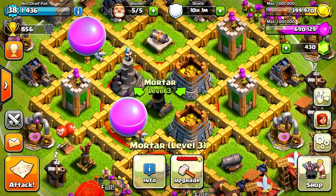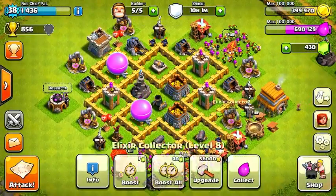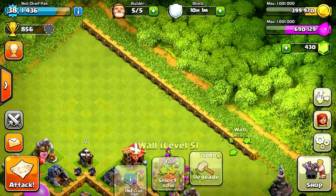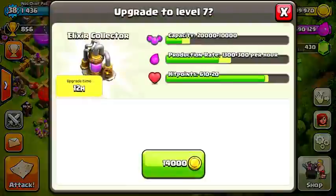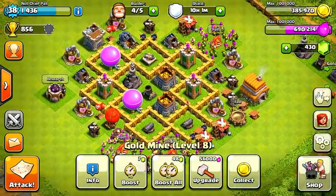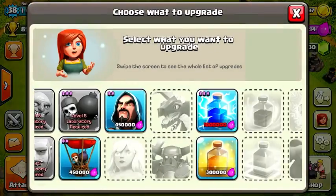First and foremost, the mortar in the center costs 400,000 to upgrade. I'm sitting at 399,970, so 30 gold away from that one, and I'll do that as soon as the first raid wraps up. I've also upgraded all my walls to level 5 that we unlocked at Town Hall 6, and most of my defenses are looking pretty good. Probably in the next episode I'm going to redesign my base, and hopefully the new defense works out well.